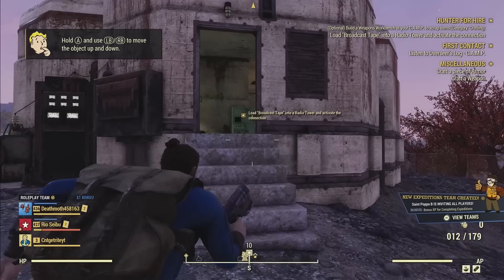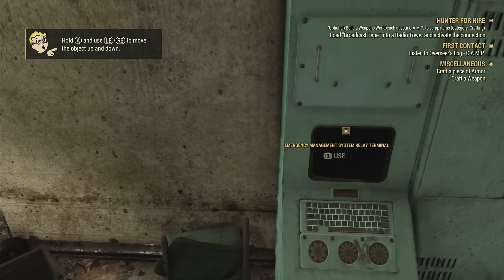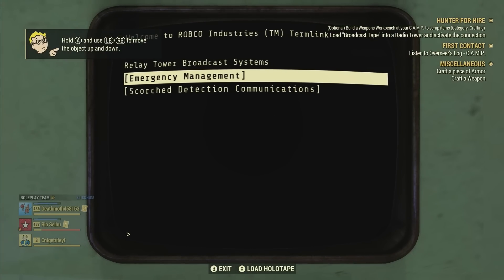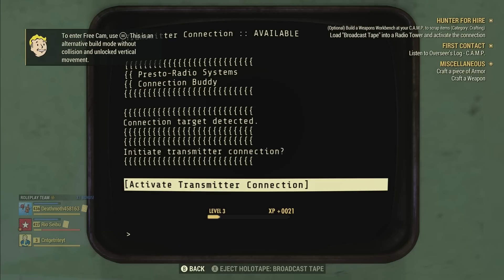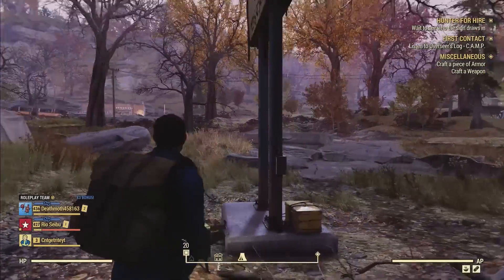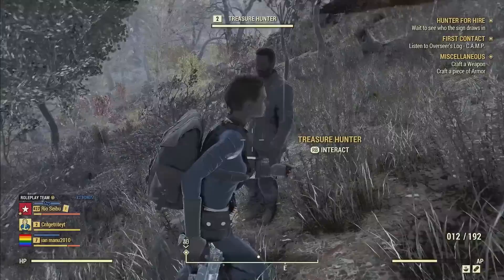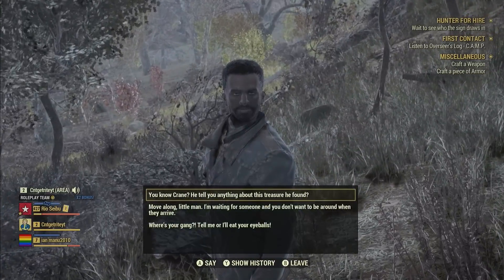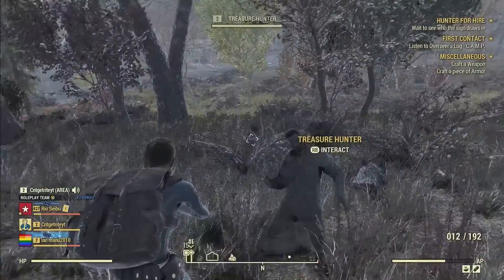Once you arrive at relay tower EMB-127, there are going to be a couple Scorched taking pop shots at you — just take them out and then start making your way toward the terminal. Once you have the terminal pulled up, hit X to load the broadcast tape, or whatever the corresponding button is, and then head back to your camp because you have a few people to meet. Once you get there, just hang out for a little bit — it might take 30 seconds for the first person to show up. The first guy really doesn't matter; I got to the point where I was just shooting him in the face as soon as he arrives because his questioning doesn't affect anything.